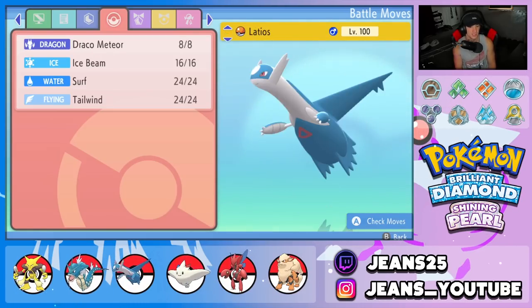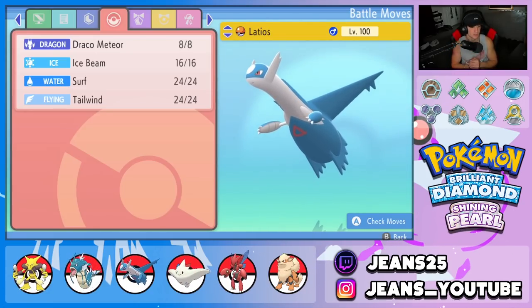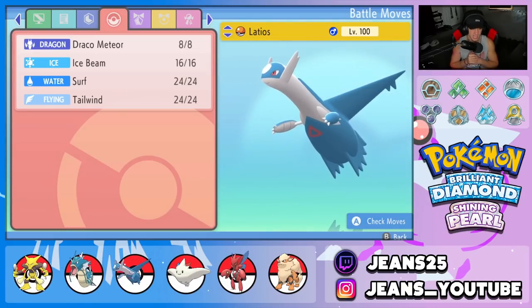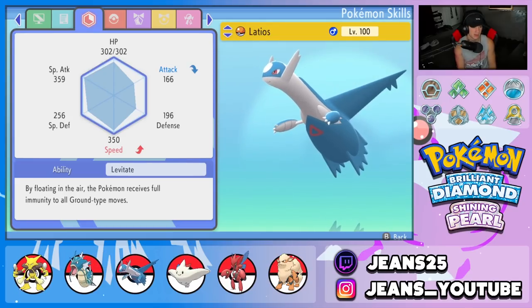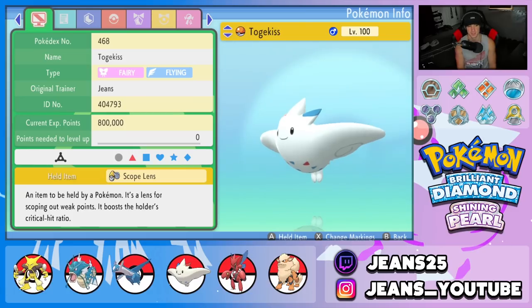This Alakazam is pretty much just a support mon — here to set up screens, get some damage off, and help support the squad. Second Pokemon on the team is our tailwind and speed control Pokemon: Latios with Draco Meteor, Ice Beam, Surf, and Tailwind. Really like this Pokemon — great special attacker, hits like a truck. Ability is Levitate so we can't get hit by Ground moves, and he's rocking a Life Orb.